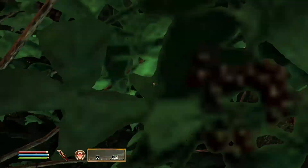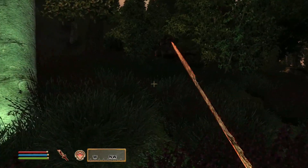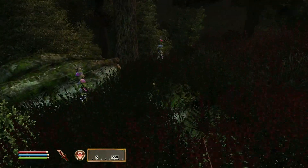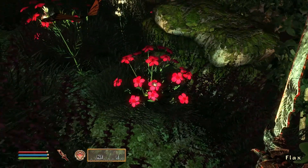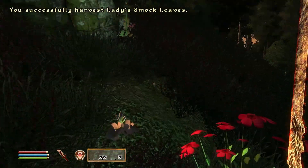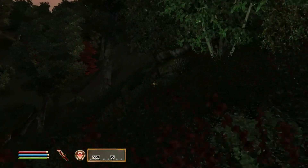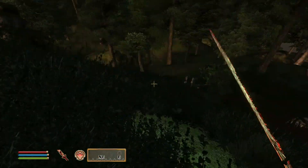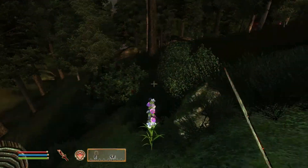I can't see any Dragon's Tongue. Looks like more Redwort up here. Might be an enemy hiding amongst the tall grass and the abundance of plants. Dragon's Tongue is actually orangey-yellow, so I have to look out for that. Should be in this friggin' area — maybe it's more over this way, so I have to go west.